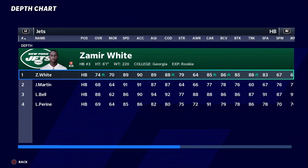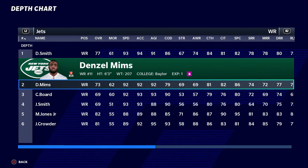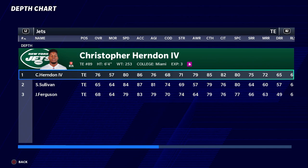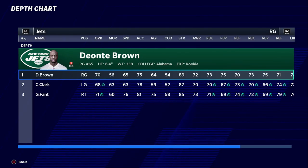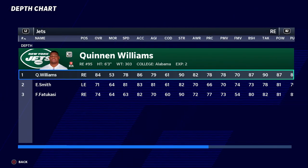We're taking on the New York Jets to start things off. They don't have a winning record but they do have a new user coach, so we're going into this game completely blind. Looking at the roster, he has some speed on the outside with Devontae Smith and Denzel Mims. We have to play over the top and not get burnt — they're fast but aren't the best route runners. Their offensive line is not that great, so hopefully our defensive line can take advantage.